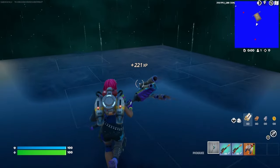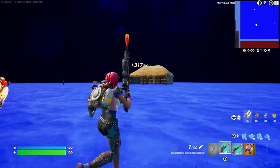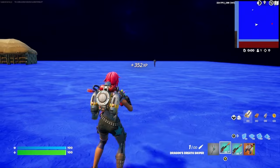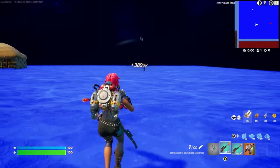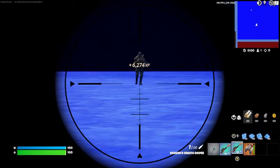If you've done that in the correct spot, we should be able to come over here — and there's a secret area button. Go ahead and press it, and that'll bring us to this area. If you look off in the distance, you'll see two IO guards. Go ahead and line it up and snipe their little faces off.